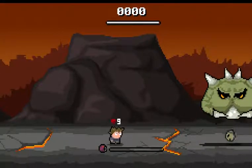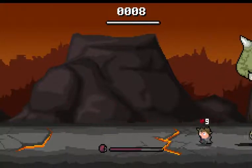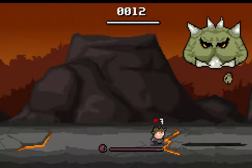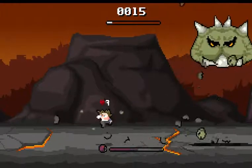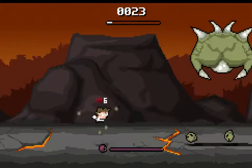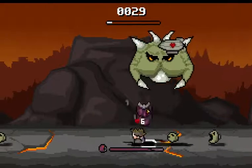I'm going to jump in here. Basically what we've got going on is that we are supposed to jump on these little creatures to kind of build points, and then by pressing the X button — and I am just playing this in browser — we can summon the Hellworm.